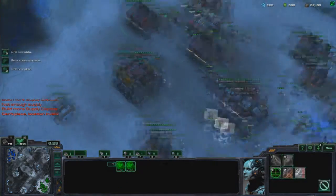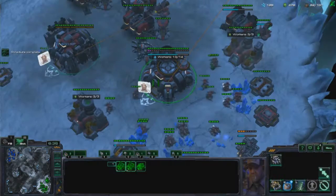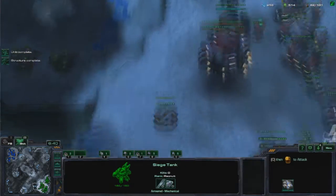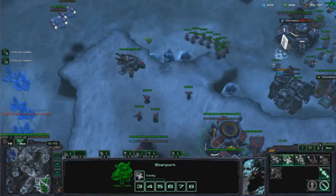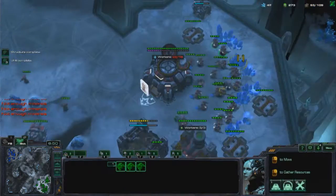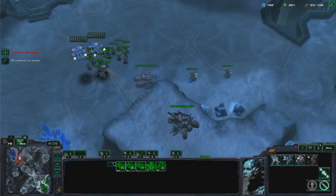So right now I'm going to go for medivacs. I try to expand as fast as possible — I can tell he's not expanding. I have quite a bit of vision on the map right now: on his third, on his other third if possible, and one at the bottom left to scout for drops if they come in. That's always good — pay attention to the minimap.